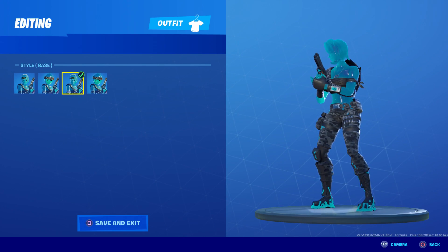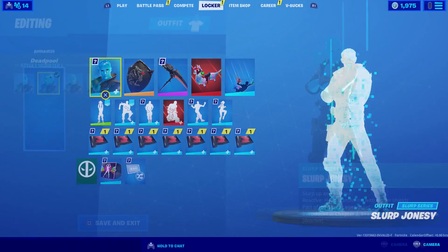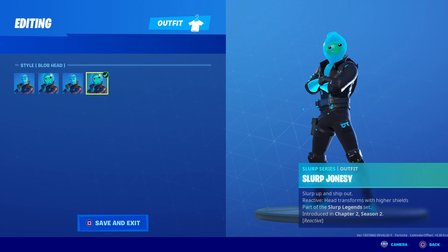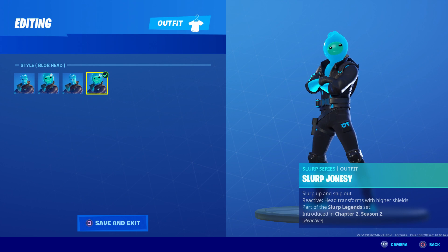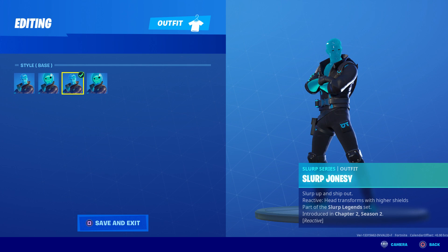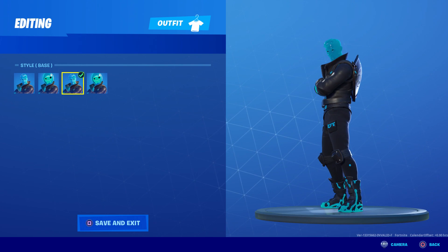Now people won't be able to tell where you are in the shield department. That's how they're reactive — the more shield you take, the bigger the head gets. So if you're walking around with the fat head, people know you have close to full shield. I thought that was a huge disadvantage, but now you can run the base one with full shield and not have that fat head effect. That makes this so much more viable in game.